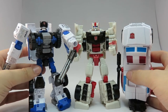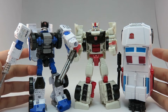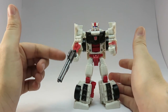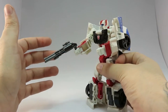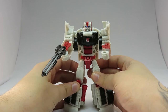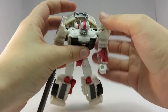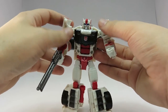This is First Aid. Compared to First Aid and Rook, he's almost sun-bleached. But I guess it kind of breaks him up a little bit. Streetwise does come with this nice triple-barrel shotgun. I occasionally play airsoft and I've got a similar pump-action — a Spas 12. It's a shotgun, I like it. As always, ball joints on the hips and the shoulders. Streetwise has this nice little shoulder joint that raises his arms up just ever so slightly, which I like.